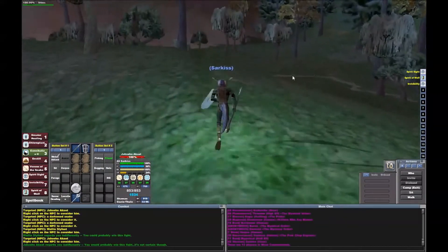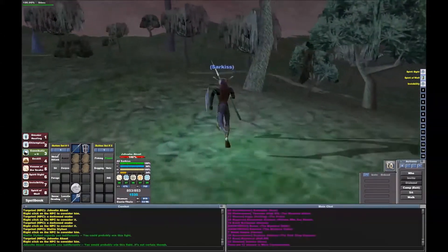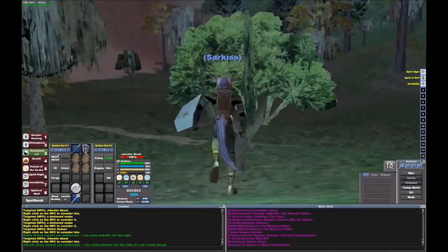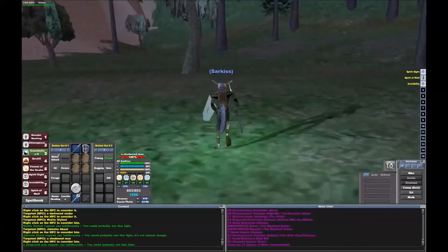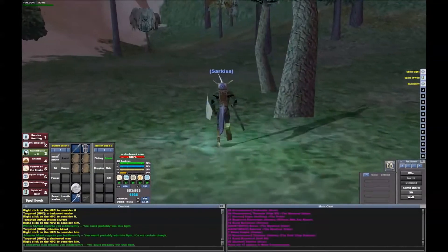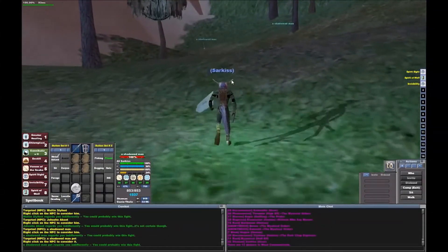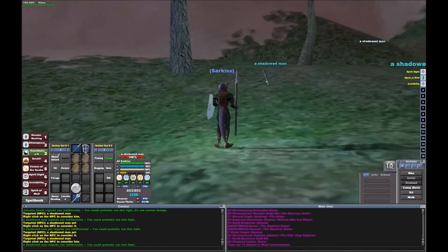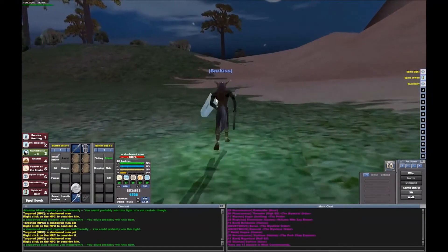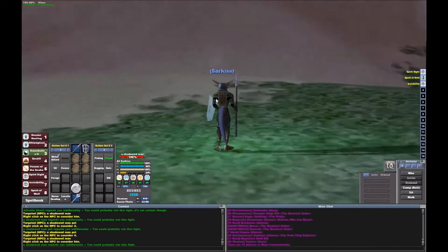There's a human over here. Apparently there are some shadowed men as well in the very corner — I think it's over here. I've never fought shadowed men before. They can't see through invisible, so they're not undead. All you can see is their weapons. That's in the southwest corner where the grass meets the sand.